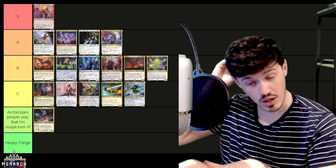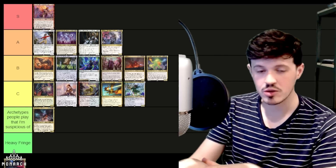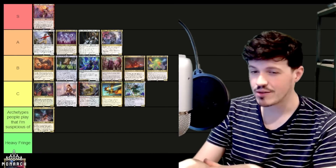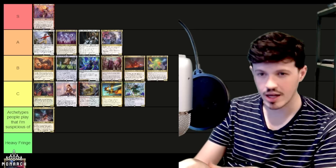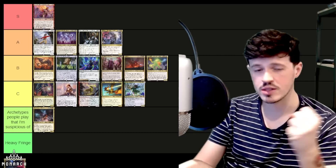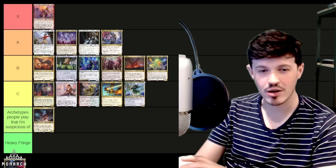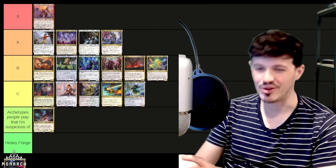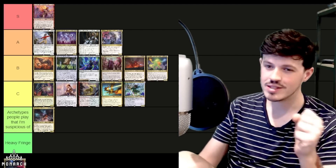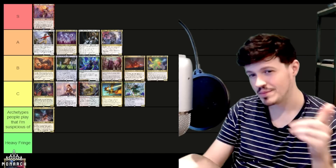That's our four and five color tier list — definitely not as long as some other episodes, since three and two color combinations have so many more options. Hopefully we'll have time to do background commanders, friends forever, and partners soon. I want to try and update these lists as time goes on — I know people really enjoy the tier list conversations. I'm really curious what you all think. Some of you will agree, some will vehemently disagree, and that's totally awesome. Let me know in the comments below. Thanks for watching and I'll see you next time — peace!